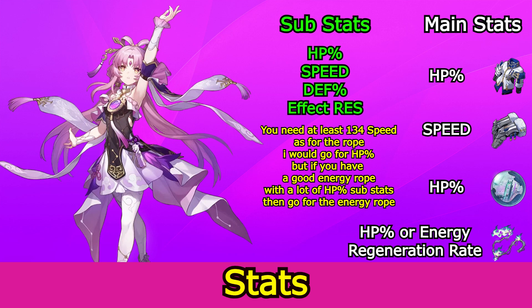As for the substats, you need to focus on getting HP percentage, speed, defense percentage, and effect resistance.